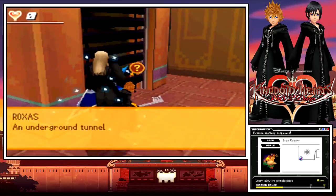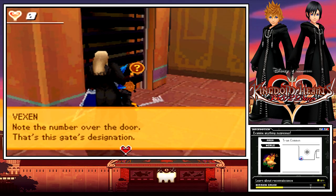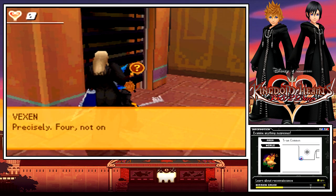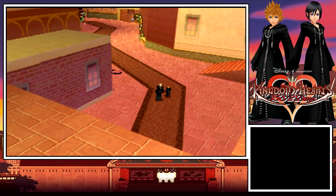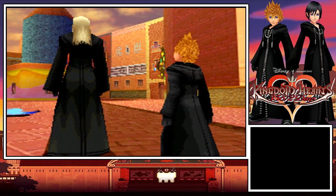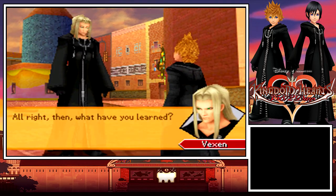An underground tunnel system — it's shuttered. Note the number over the door. That's this gate's designation. It says number four. Precisely. Four, not one. Which means there are multiple gates. We've been through this whole area. All right, what have you learned?